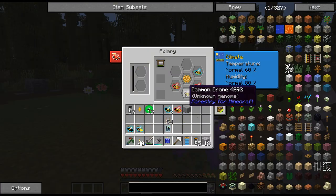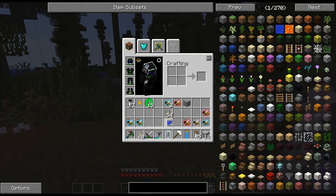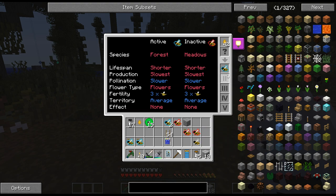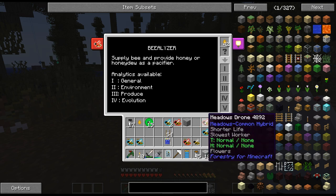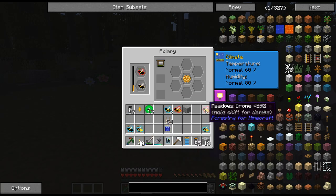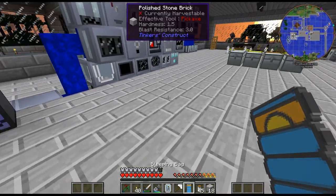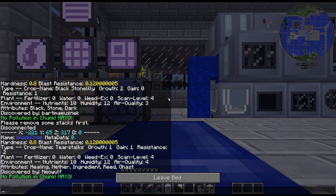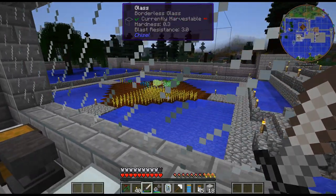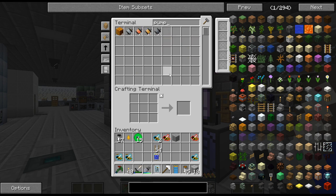Let's see if we can finally get a common bee out of that. I'll harvest up some more crops and get some seed oil — I want to get some more apiaries going. I'll have the tropical bees producing silky combs which I can throw in my centrifuge to hopefully get silky propolis and silk wisp. As we can see it's a chance of a chance of a chance — it's pretty terrible. We'll come back in a bit. It looks like I just got my first common drone here! Let's see — this one doesn't have any common traits on it, this one does, and that one doesn't. So I'm going to hold on to this one — it's a common forest.